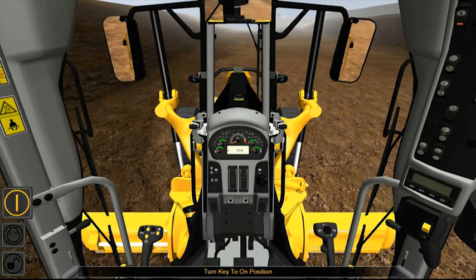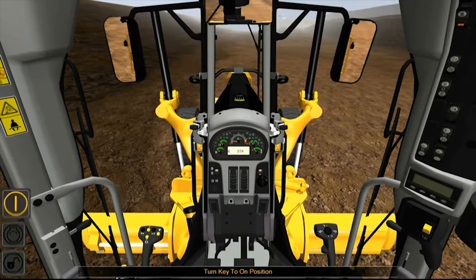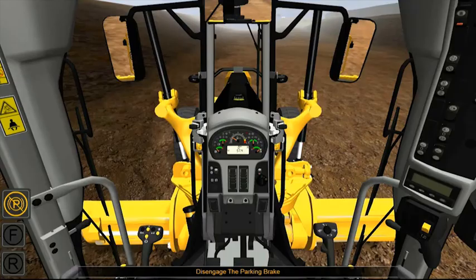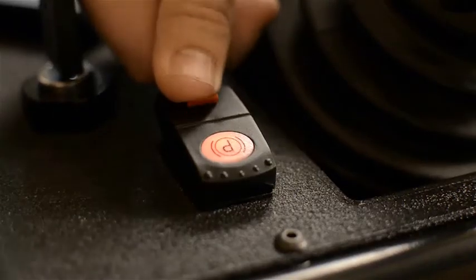We do a lot of different types of training with CAT simulators. We train new operators going over basic controls — it's good for familiarization so they actually know exactly where every rock or switch and every control in that machine is before they actually get in it.